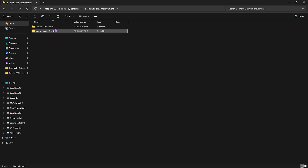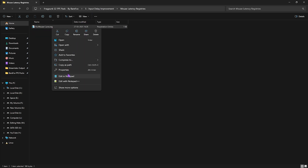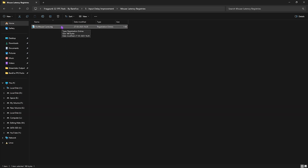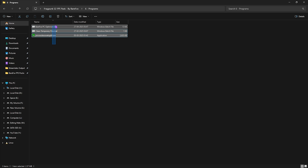The fifth folder is Input Delay Improvement, which includes a keyboard latency fix and a mouse latency fix. For the keyboard latency fix, leave your keyboard specs in the comments and I'll tell you which keyboard buffer to choose. For mouse latency, use the Fix Mouse Curve, which sets up the correct X and Y curve hex files in your registry editor automatically when you double-click and apply it. This makes mouse movements smoother and more precise and helps eliminate input latency.